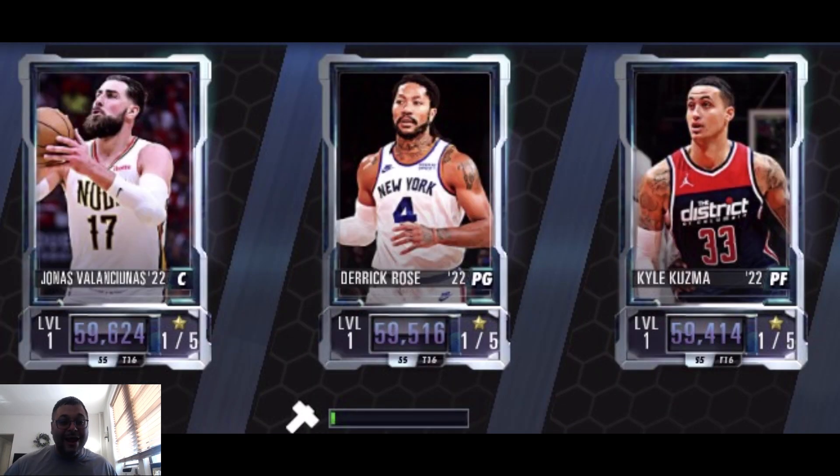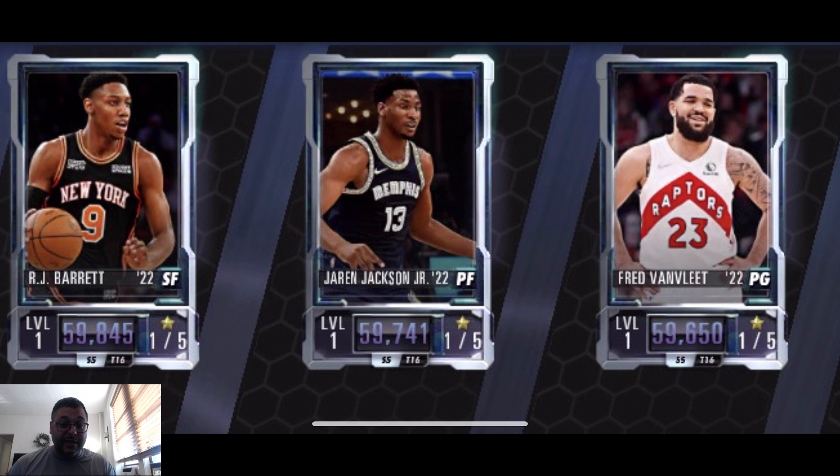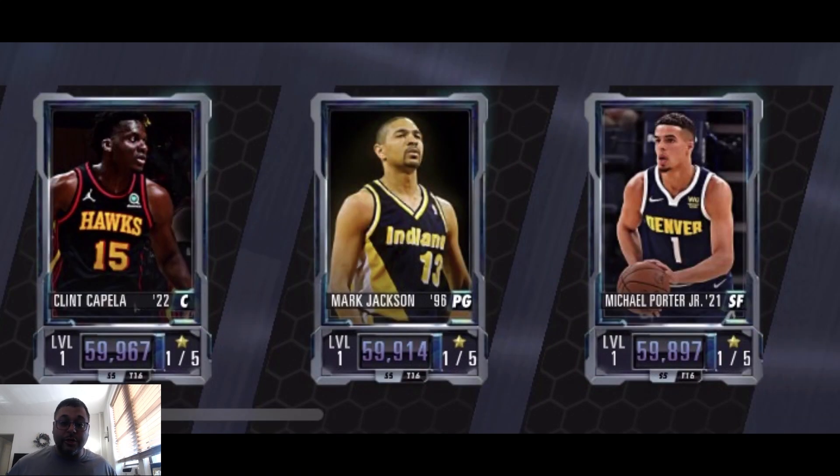We got a Kyle Kuzma who was balling out last week, Derrick Rose — Knicks Nation, you already know — and then we got Jonas Valanciunas, who actually had a really good card in the last theme for the Fear of the Beard, so that's nice to see as well. Then we got a Fred VanVleet, a Jaron Jackson Jr., and an RJ Barrett — Knicks Nation once again.